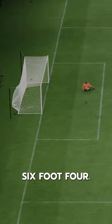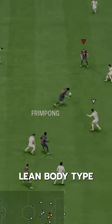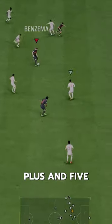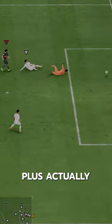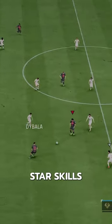This man is 6 foot 4 — he's pretty damn big. But because of his lean body type, as well as crazy ball control, flair, trickster, and press-proven playstyles, along with Technical Plus and 5 star skills, his dribbling is much better than expected for his size. The Technical Plus actually feels really good on him, and of course he's got 5 star skills as a Brazilian.